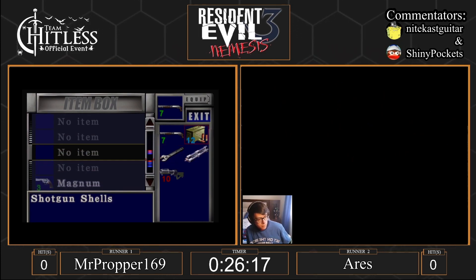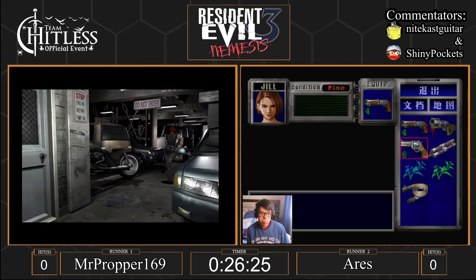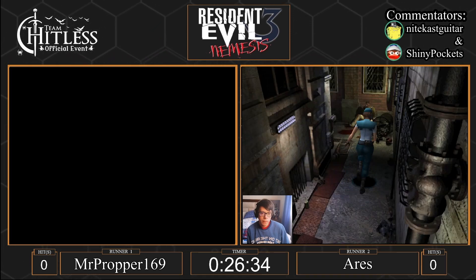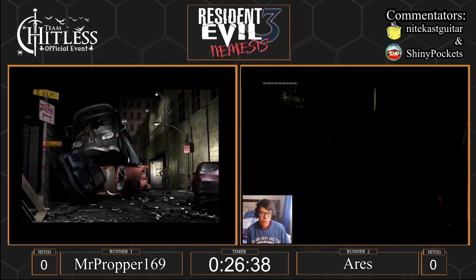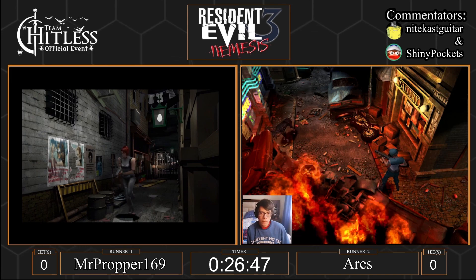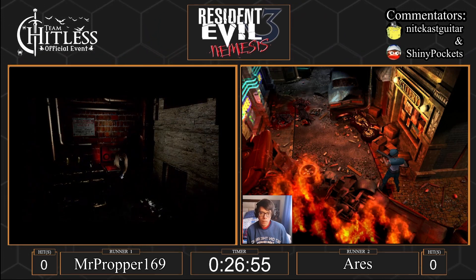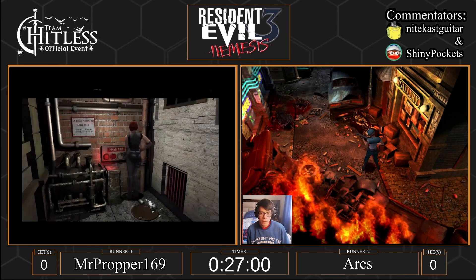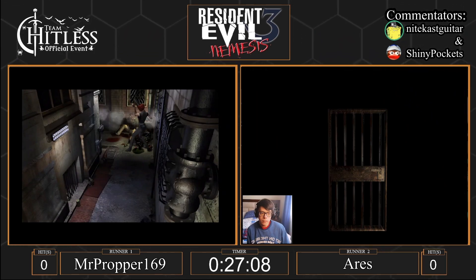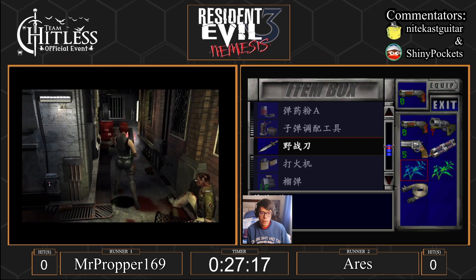Proper is on his fourth or fifth bank and will probably follow suit with what Ares is heading to. Ares got the hose. Proper might actually have a bit of a lead on Ares at the moment — but wait, Ares already did Staggla, so Ares might actually have a small lead. He should make the train before Proper does at this pace. Ares definitely made up some time whenever Proper was dealing with Nemesis at the power station. Ares lost a little bit of time in the RPD, and Proper got into that standoff with Nemesis.